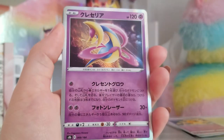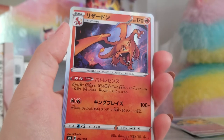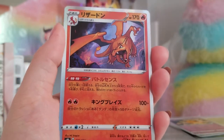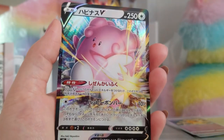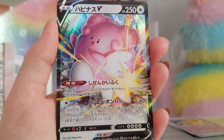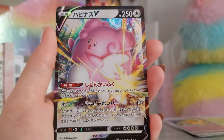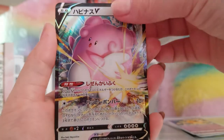A Cresselia holo, and then a Charizard holo by NC Empire — this art is lovely, I love this. That's a very pretty Lizardone. And then we got a Blissey V. Happinas — happiness — is Blissey happy? Oh, Bliss! Because of bliss. Happiness. I see.